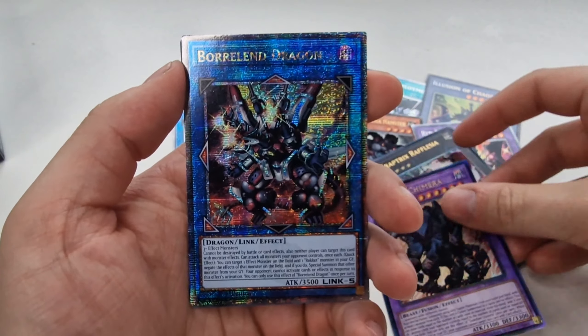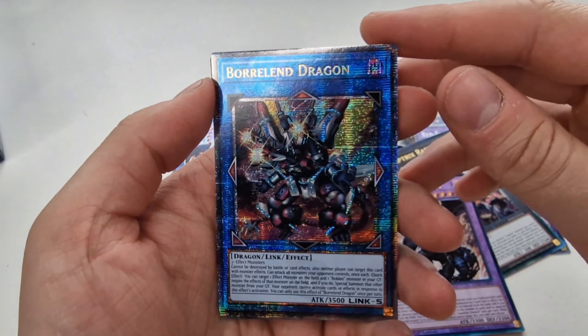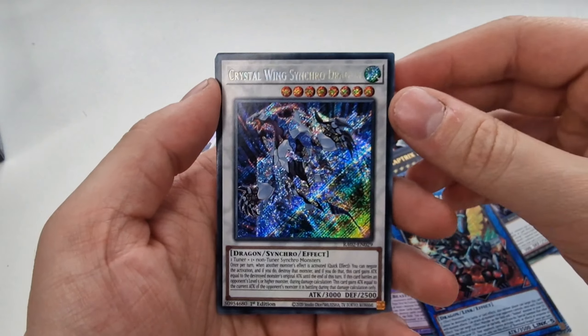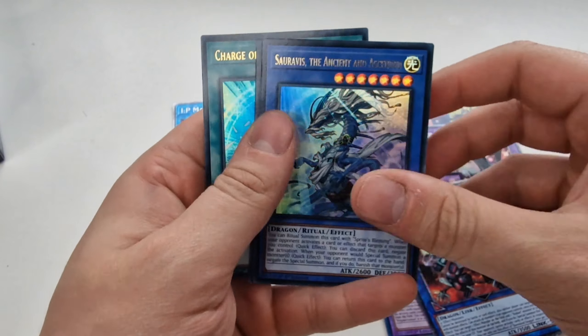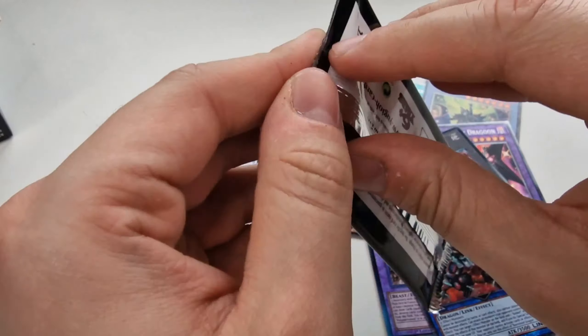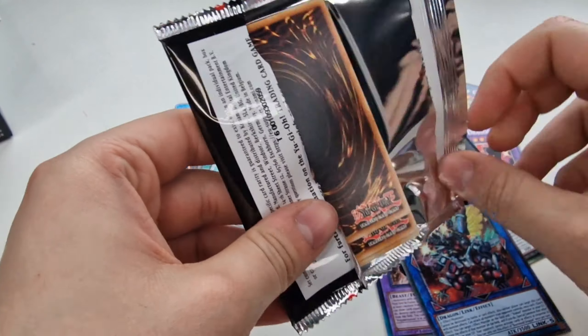We've got an Ultimate, then the Borealend Dragon in a Platinum, then Crystal Wing Synchro Dragon, and we finish off with the Charge of the Light Brigade. We're about halfway through this box now.